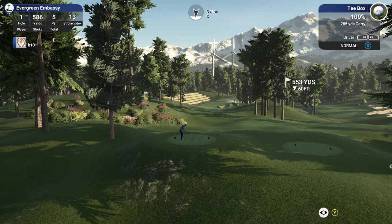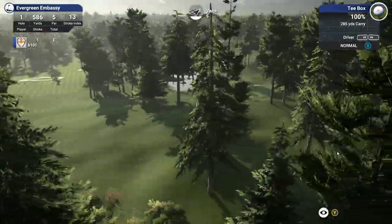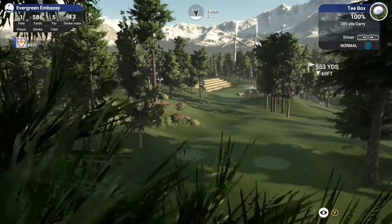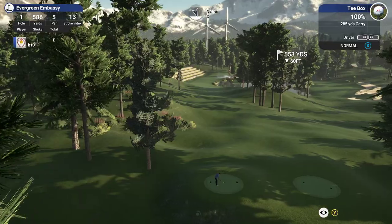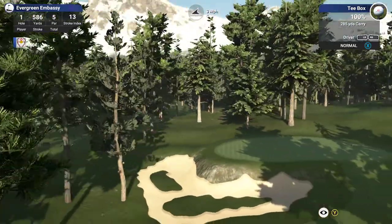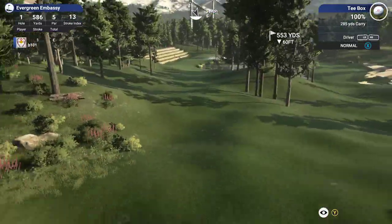We have one tee here and then one tee here, which presumably is the 10th. We're not near a clubhouse. I'd have liked to see a clubhouse — I like that you've clearly got two holes going from the same location, that's really cool. It would be nice to see a green up near a clubhouse just in terms of anchoring the round to a central location.